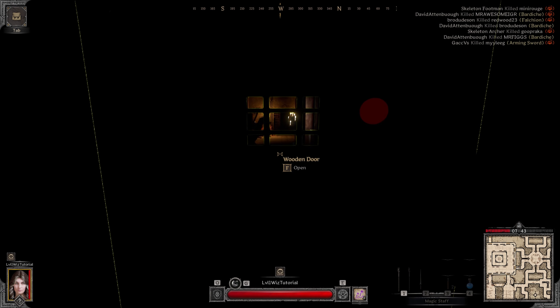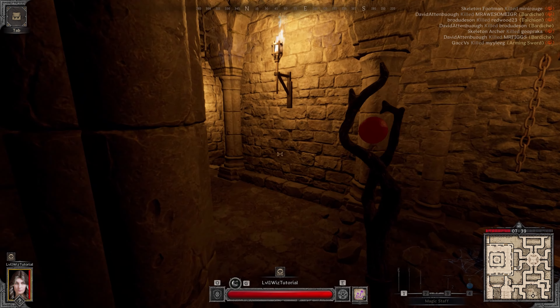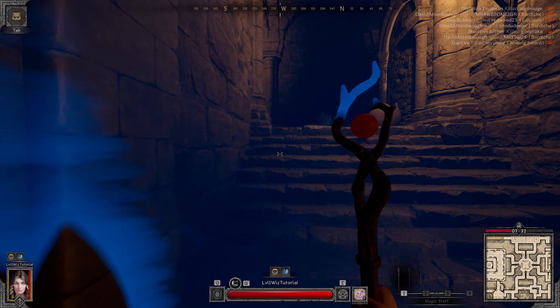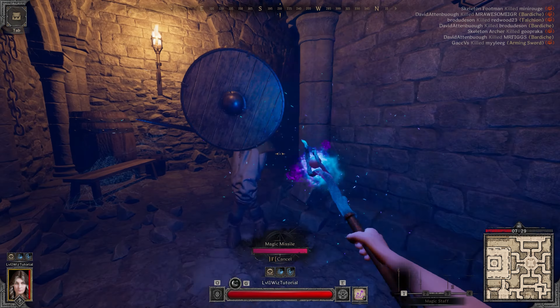First we use our blue potion, then we use Arcane Shield. Normally we would want to use invisibility and flank him. However, I'm going to give him the wizard shotgun - that's why we bring Arcane Shield and use our potions. And that's all there is to it. Look at that, we didn't even take damage.